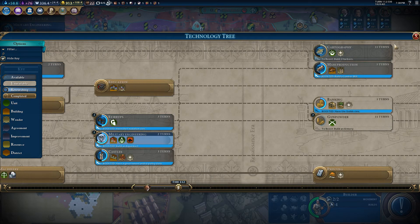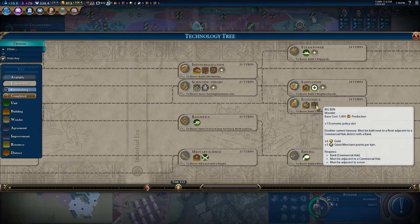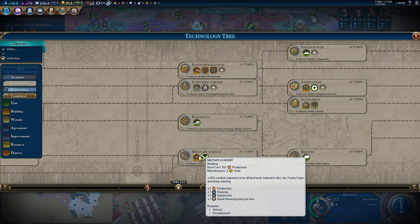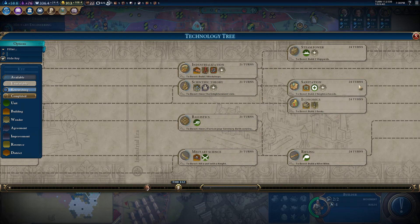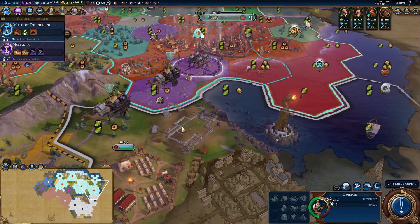So with Forbidden City you get a wildcard slot, Alhambra gives military, and I think Big Ben gives you the extra economic slot. I'm not sure what gives you a free social one — one of these fancy wonders. Maybe we'll get there; I'm not too worried.